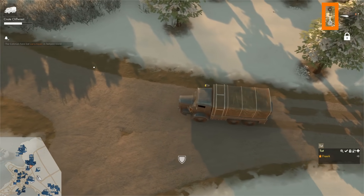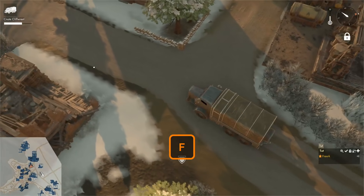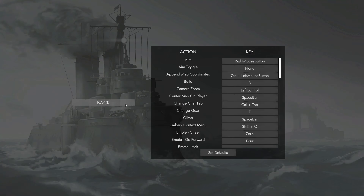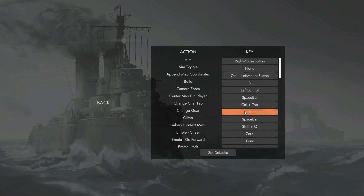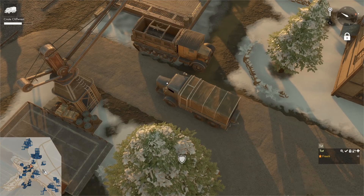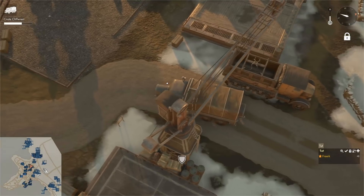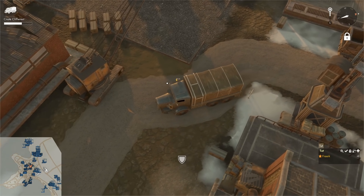In the top right we can see the indicator for which gear we are in. We are currently in low gear but can change to high gear by pressing F — though this key bind may differ for you. To check the key bind, press Escape to go to the main menu, go to Options, Keyboard, and in the actions list look for 'change gear' — for me that is F. To drive from a complete standstill, you are better off in low gear. In high gear it takes a long time to speed up from a standstill.